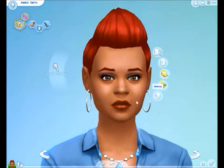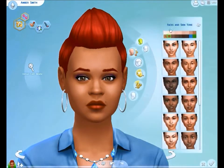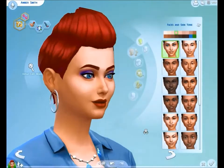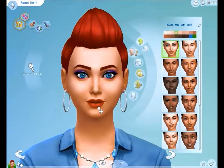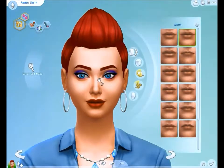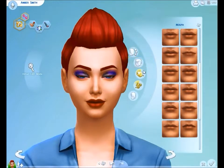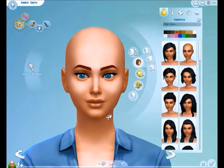So just by clicking on the face, we can drag and make changes ourselves. But I think I'm just going to go with the faces we get here. This is one of the faces we get, and obviously we can still edit and change it — do her makeup, move her lips up and down, make her nose a certain size. I'm going to cross all that off and make her bold for now so we can see exactly everything.